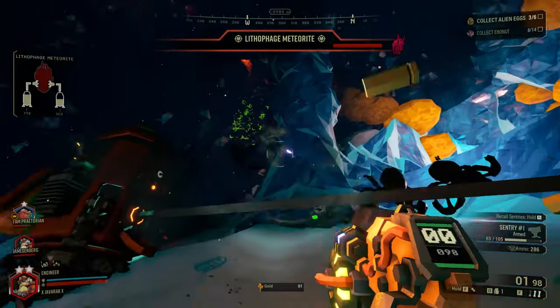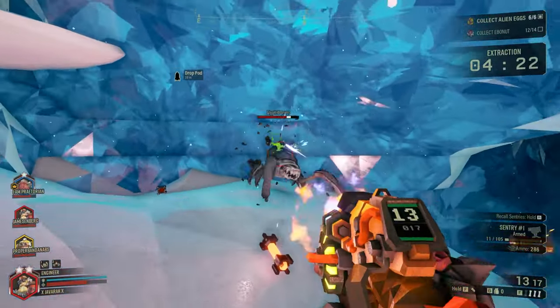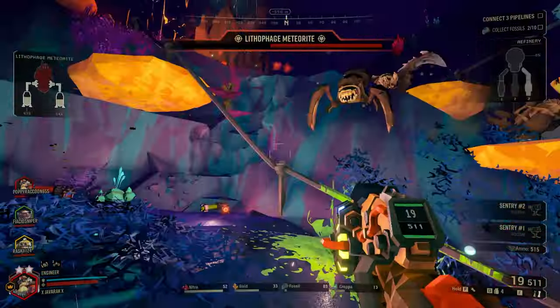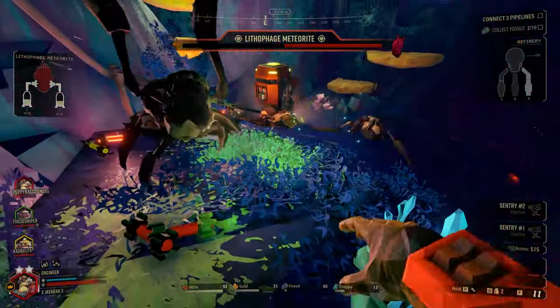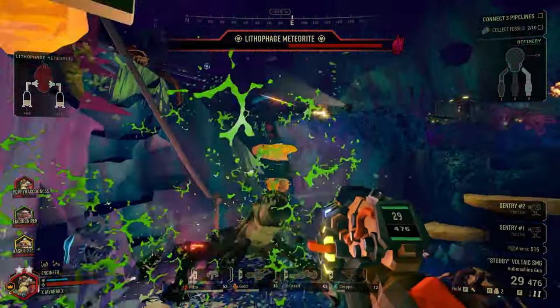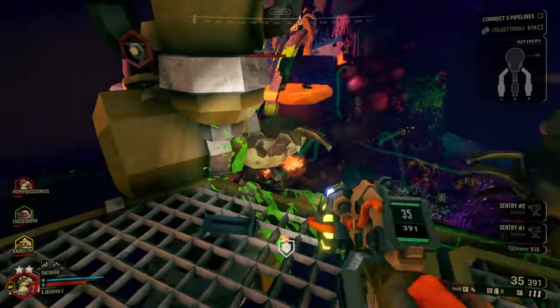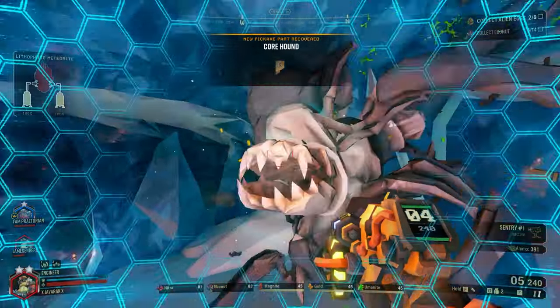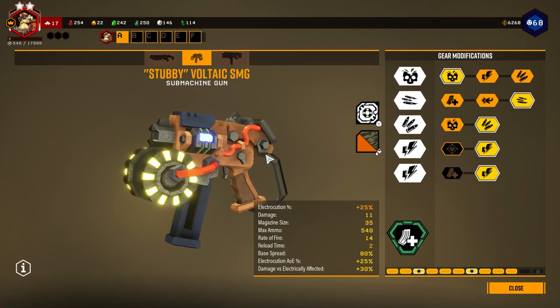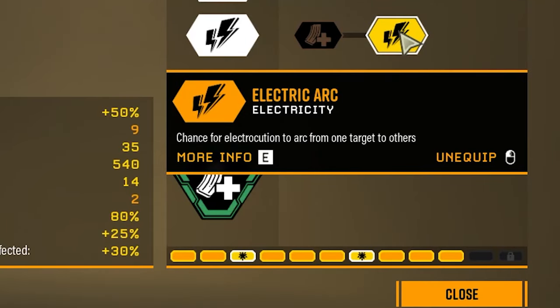The second primary option for the Engineer is the Stubby Voltaic SMG — more of a machine pistol, since you only use one arm when using it. The Stubby SMG is a fully automatic bullet hose with a decent spread and a high rate of fire. It comes equipped with a built-in electric modification — every shot has a 25% chance to electrocute the target on hit, damaging them over time while also slowing their movements, making it great for stunning Praetorians or high value targets. Useful upgrades include Upgraded Capacitors, Conductive Bullets, and Electric Arc for chain lightning.